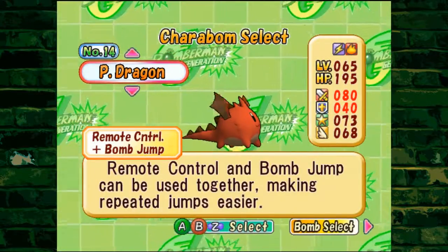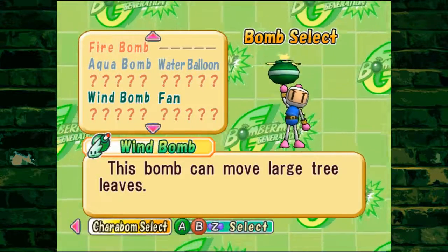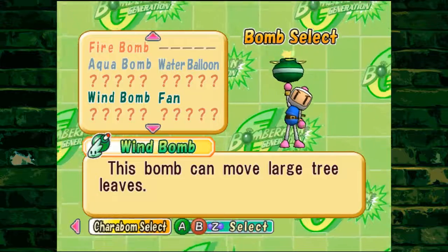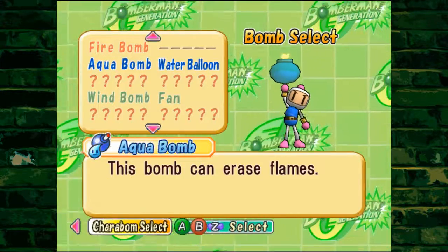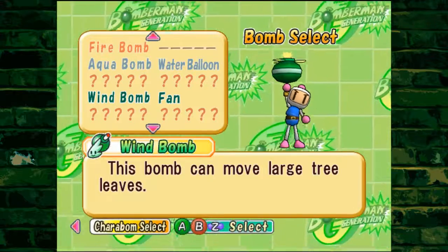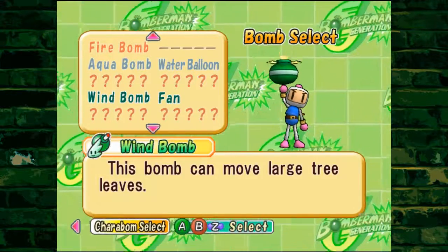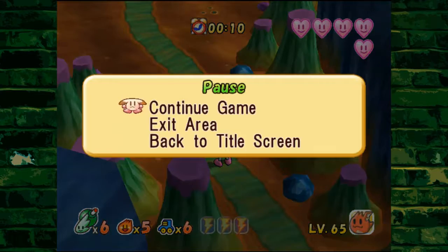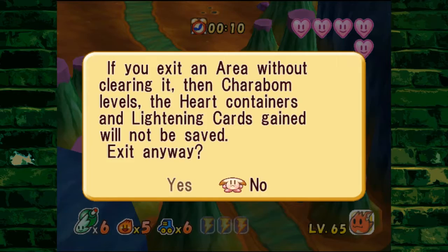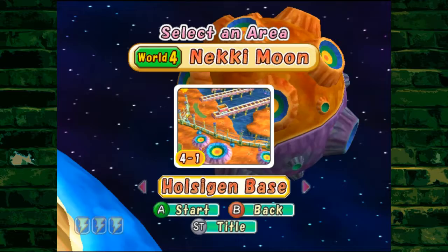If you go to the Carabomb select screen and press the right button, you'll be taken to where you can see all the different bombs you have. We have the fire bomb, the water bomb, the wind bomb, but not the ice bomb. It's definitely one of these two, so we're going to have to not go on this level right now.